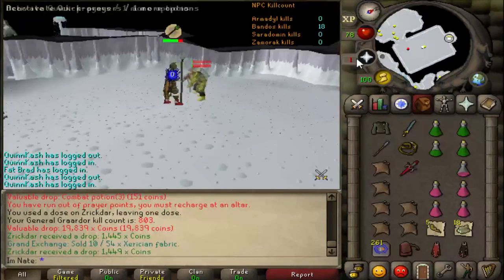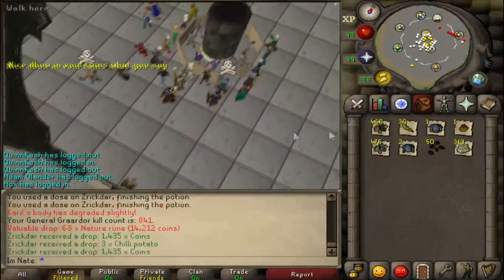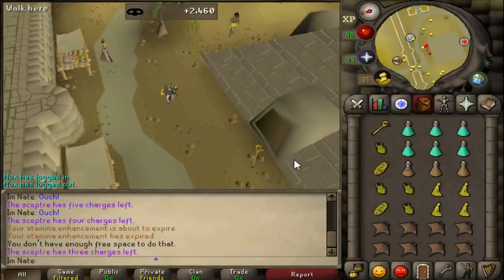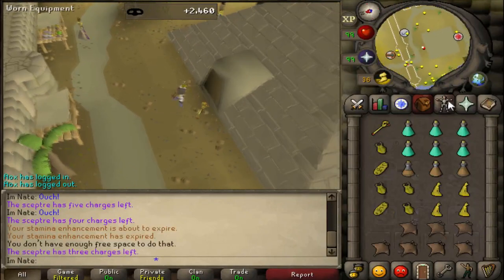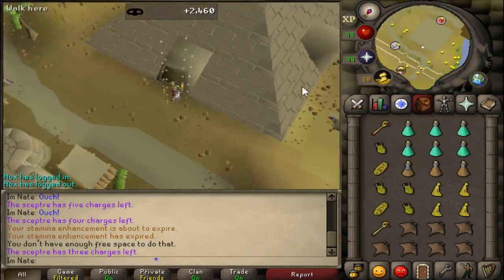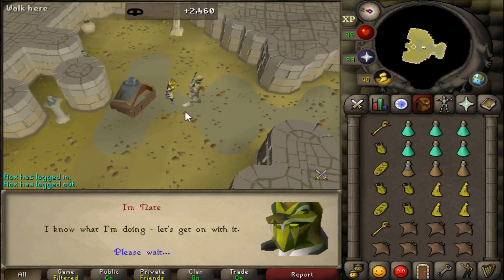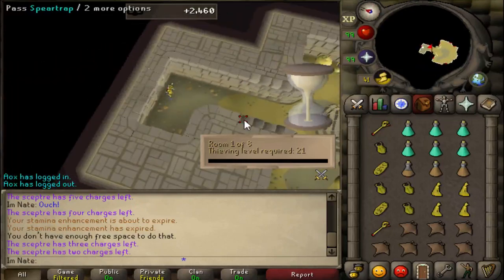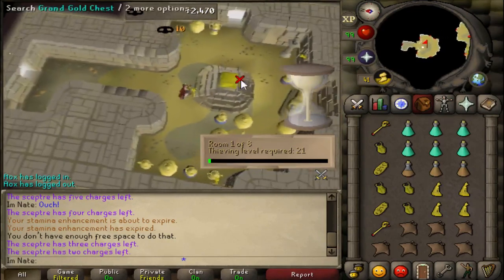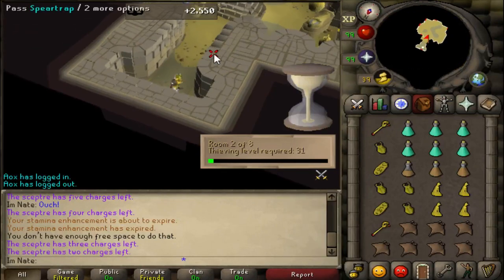Bandos trips done — not really anything good, probably about 50 kills in total. But my first Pharaoh's Scepter ever — that's 5 mil to the bank! I'm trying to go for the thieving pet and that's the next best thing. I've never gotten a Pharaoh's Scepter before. It's not exactly from a monster drop, so I wasn't sure whether to put it on my list of every monster unique drop, but I've gotten it now — awesome.